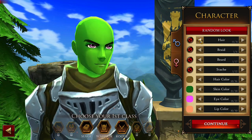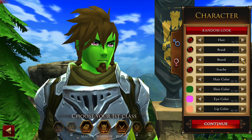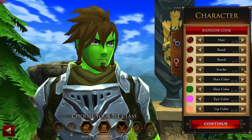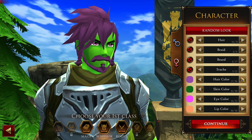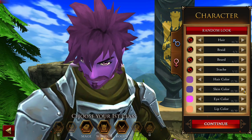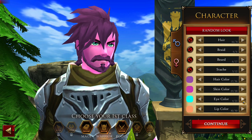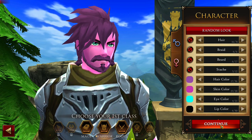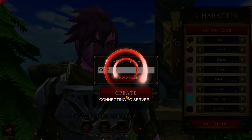You can have no hair, of course. Then braid — we can have a braid and a beard. Stache — a mustache. Then hair color, let's pick this one. Skin color — let's be a pink man. Then the eye color — I can't really tell the difference. Lip color — let's just leave it at that. Continue. Character name. Create. There it goes.